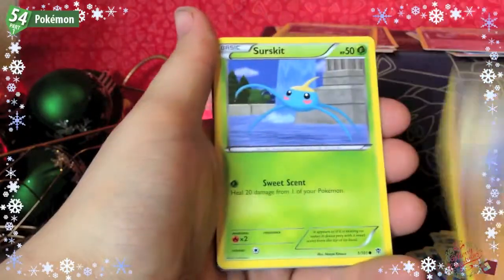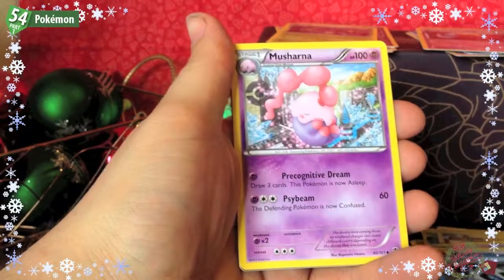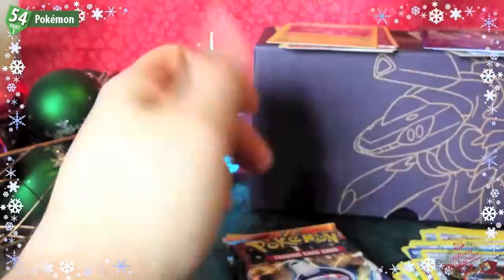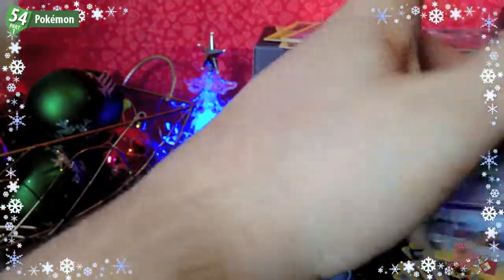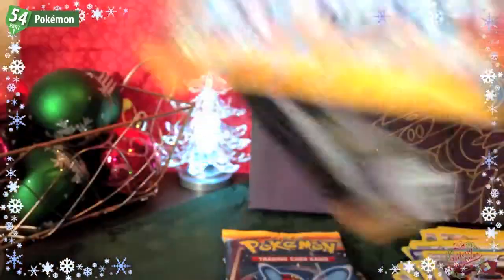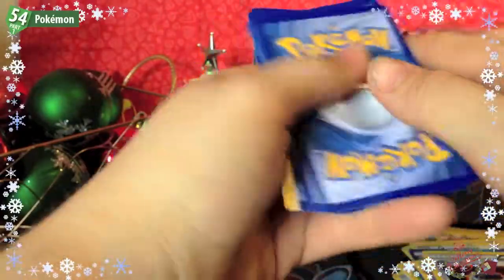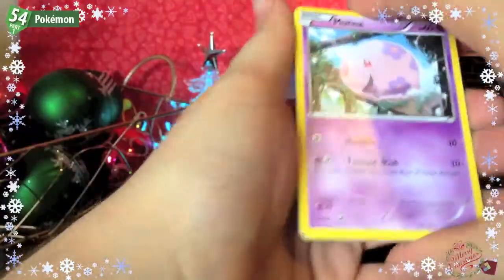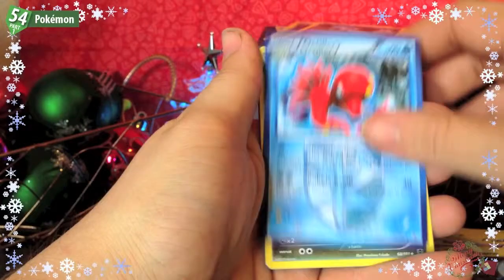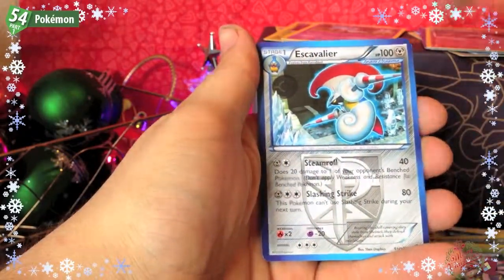Pack five: Sawk, Surskit, Aron, Drifloon, Kangaskhan, Glalie, Musharna, Sigilyph, a Froslass Reverse, and an Azelf Rare. Pack six: Munna, Solosis, Snover, Drifloon, Tynamo, Octillery, Fraxure, Lilipup, an Iris Reverse, and a Scavalier Rare. Two packs to go.